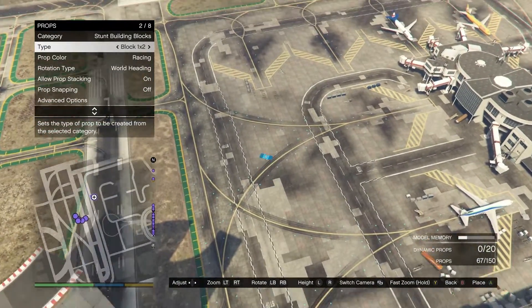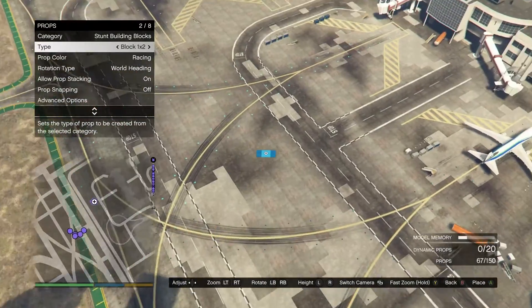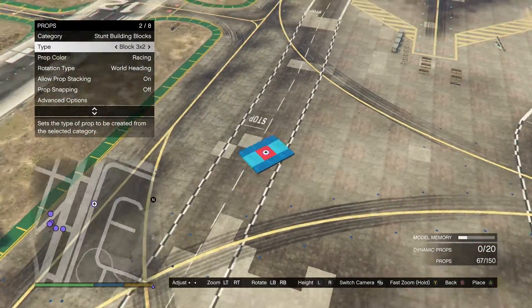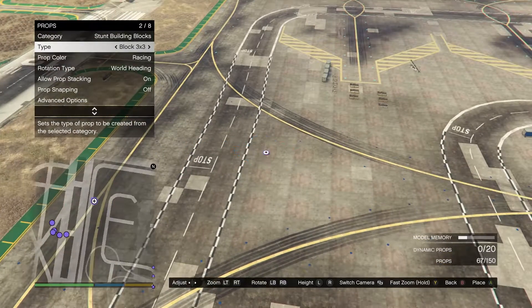Zooming in for this one - these ones are called the building blocks. These are probably the less cool ones; they just kind of make things flat and even. They kind of look cool I guess.